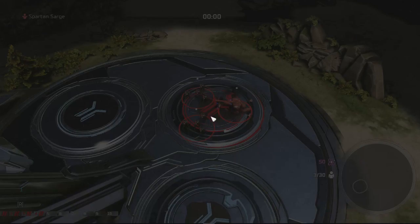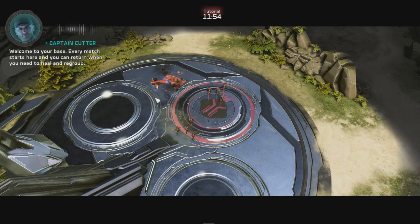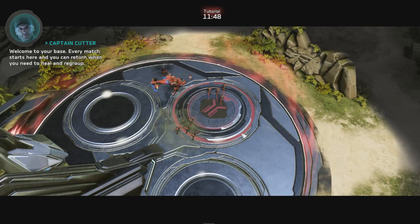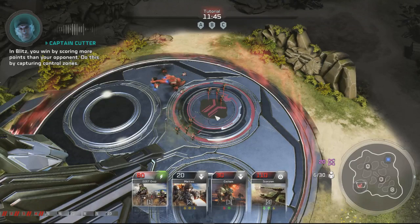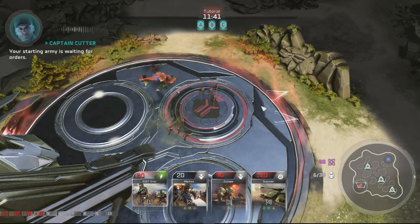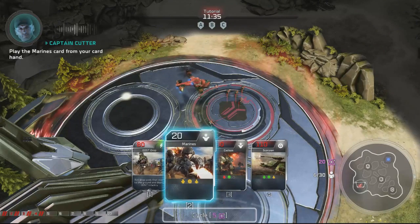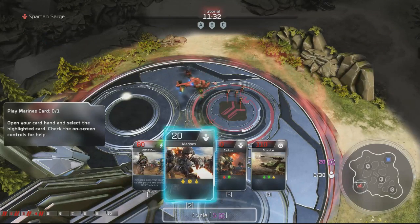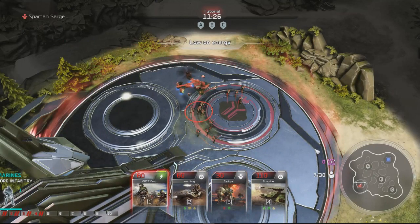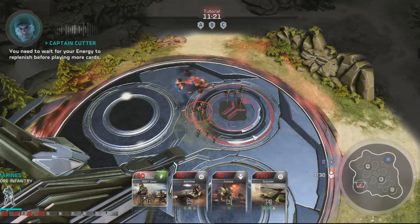Your base — every match starts here and you can return when you need to heal and regroup. In Blitz, you win by scoring more points than your opponent. Do this by capturing control zones. Your starting army is waiting for orders — reinforce them before moving out. Play the Marines card from your card hand.